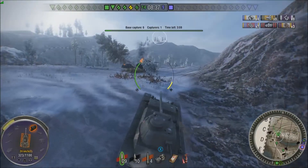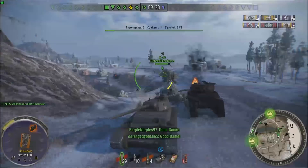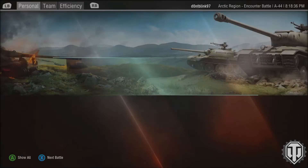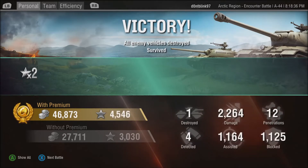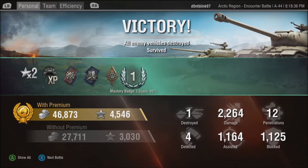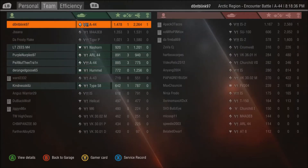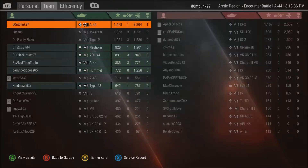On this map once you get into the mid to late game, if your team's winning by a good amount and you're in a medium tank, you can just flow around the map wherever you'd like — it has a lot of routes and flanks. We pick up 46,000 credits profit, 4,500 experience, 2,200 damage, and over 1,100 assistance. We get a Steel Wall because we blocked more potential damage than we have health, which is very good for a medium. Fired 17, hit 14, penned 12 — pretty good considering we were firing at some close and some very long range.